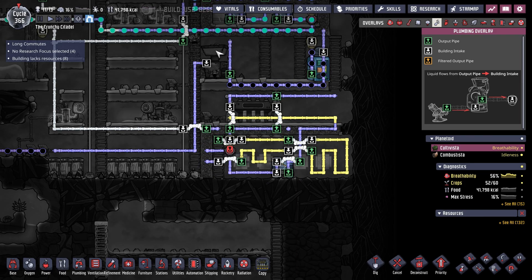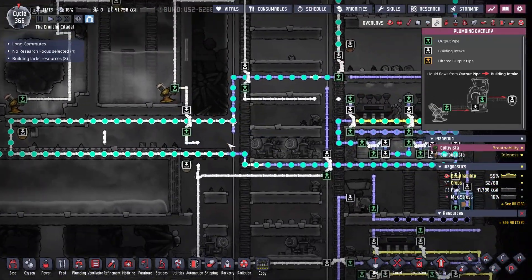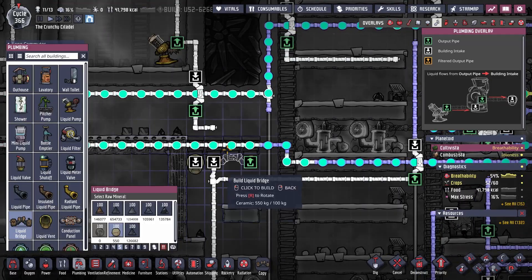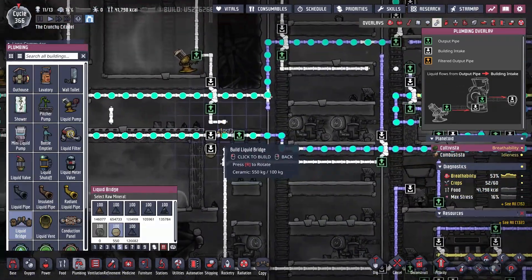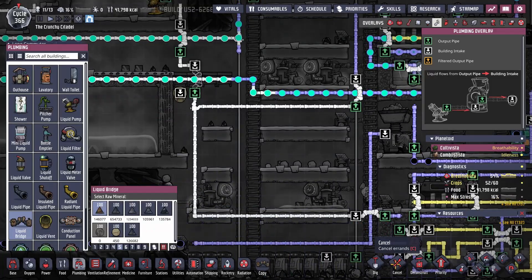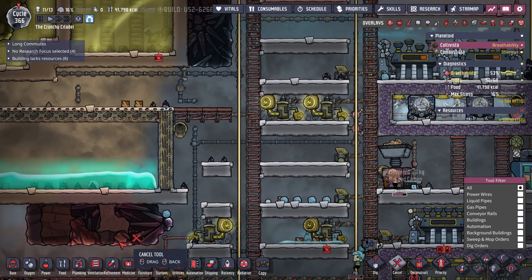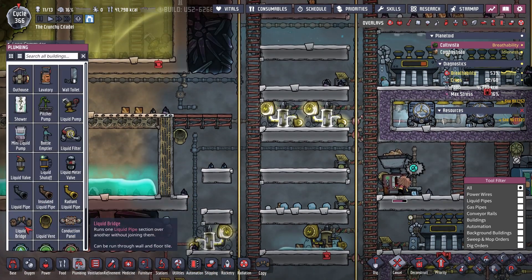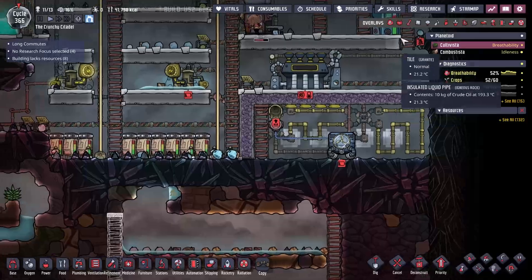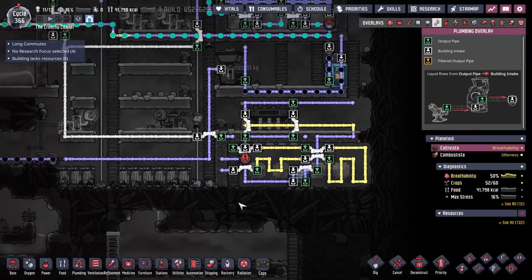We're going to start with polluted water — I can actually begin that process now. All I need to do is hook up a liquid bridge here. I thought I had put this in, but apparently not. Don't need to use ceramic for that. We use ceramics on the bridges because ceramic has a plus 200 melting temperature, so it won't be melting anytime soon.